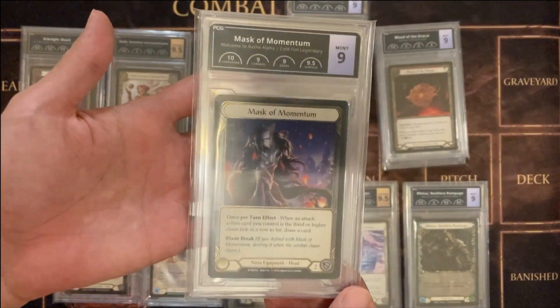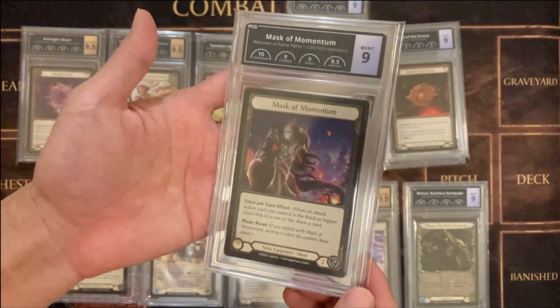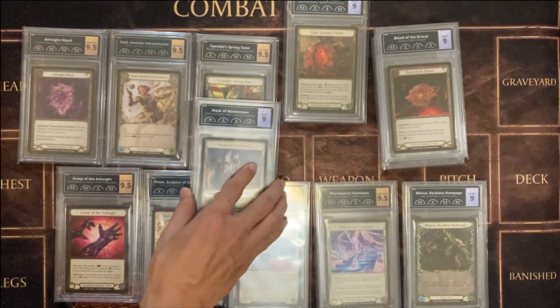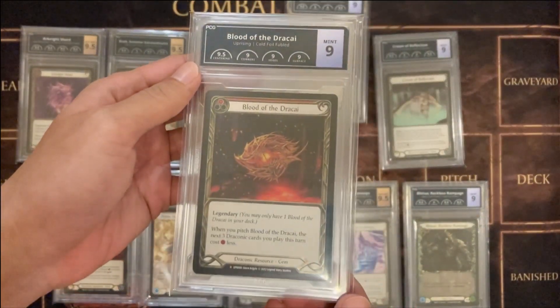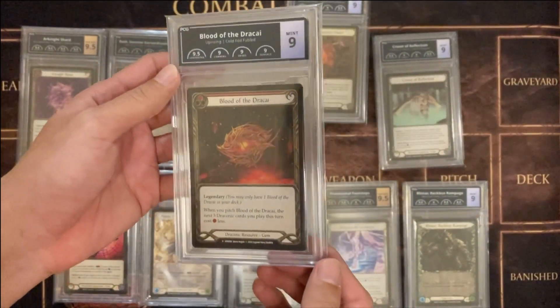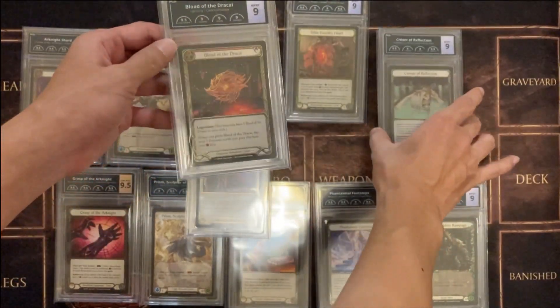Got Alpha Mask of Momentum, Coal Foil. Also such a sad thing that it's a 9, but still okay, I guess. And then we got the Blood of the Decay. Well, this one is new, but still kind of wish it was a 9.5.